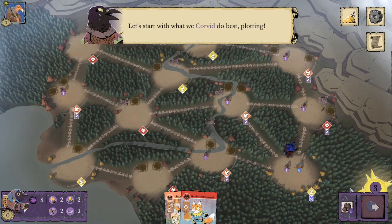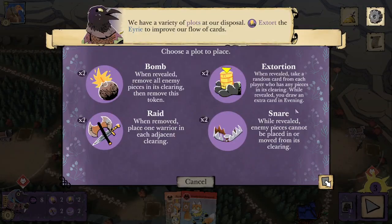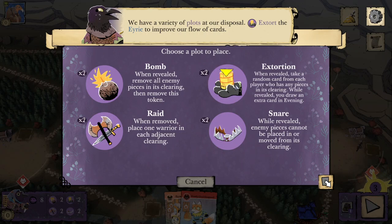I like that we're going up against the other bird faction in the tutorial. In order to plot, we're going to have to get rid of that Corvid Warrior that's in there. We have a variety of plots at our disposal. A Bomb: when revealed, remove all enemy pieces in its clearing, then remove this token. A Raid: when removed, place one warrior in each adjacent clearing. Extortion: when revealed, take a random card from each player who has any pieces in its clearing; while revealed, you draw an extra card in Evening. And Snare: while revealed, enemy pieces cannot be placed in or moved from its clearing.